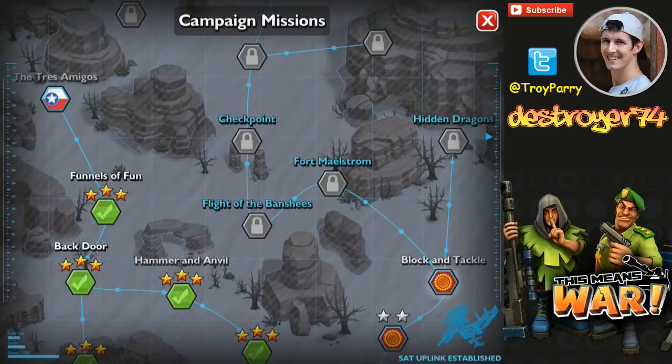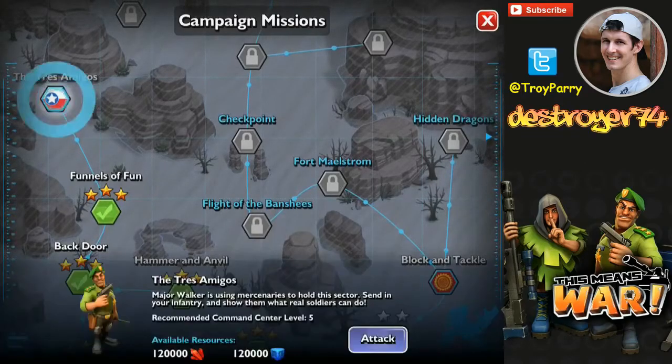Hey guys, Destroyer here with This Means War, campaign mission number 35, called the Tres Amigos.